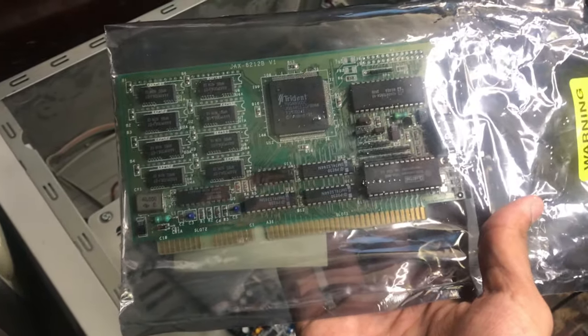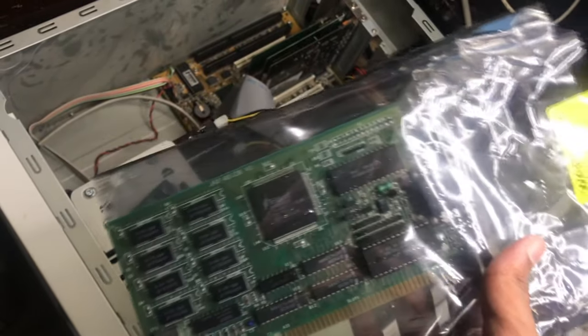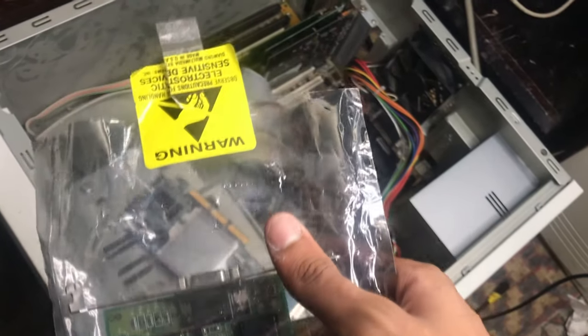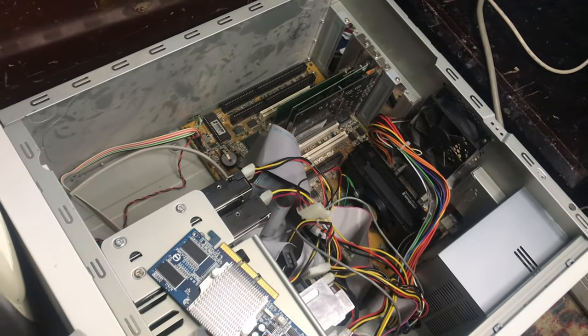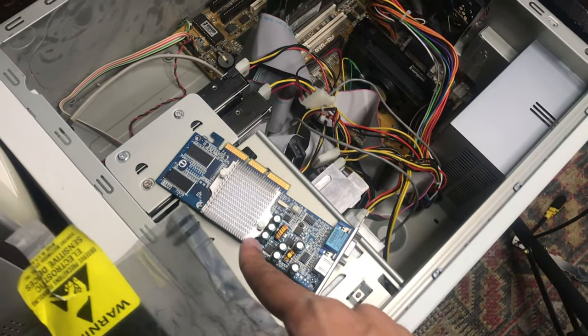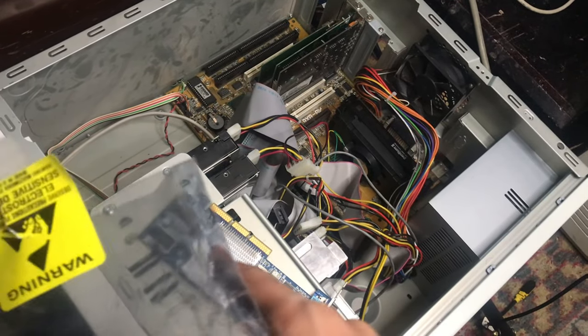So I took that GPU out and I found this old Trident card. It's an ISA card, but I was hoping I could use this card to see if I can even get the system to post, so I can actually go into the BIOS and do all the configuration I have to do. Then I'll figure out what's going on with that other card — I think that card is dead, because I know the board is working. We'll see.